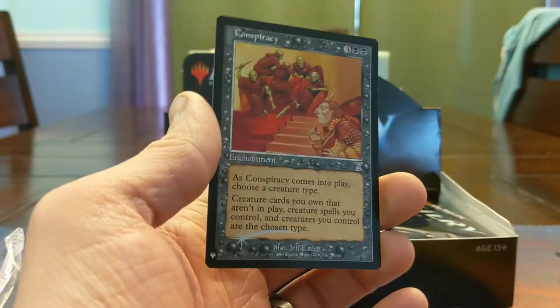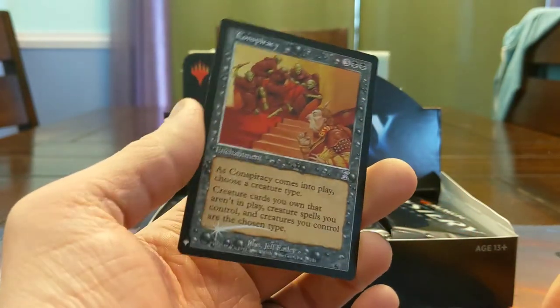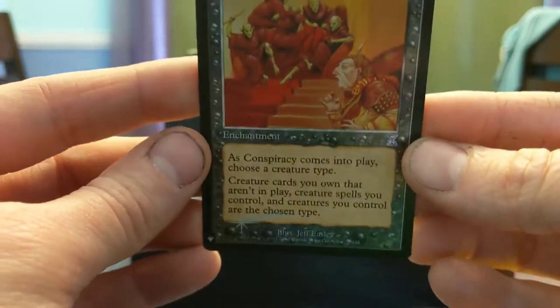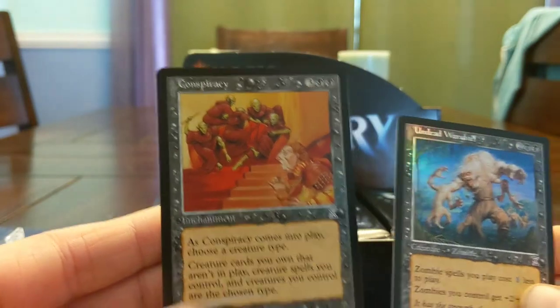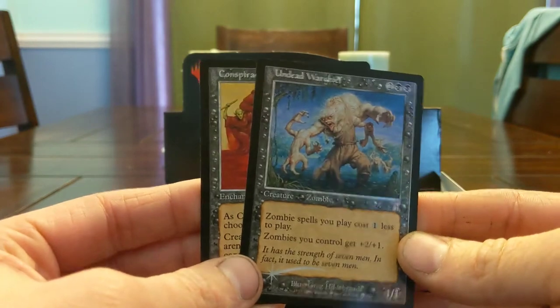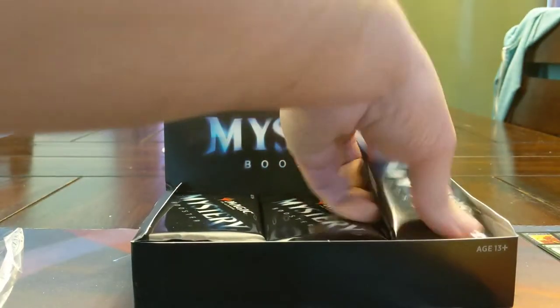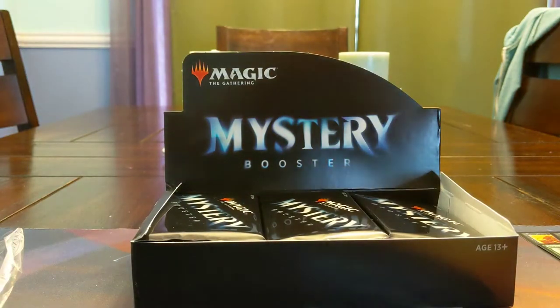We got a Foil Conspiracy! These old frame foils are so sweet — it's a time-shifted one though. So we got Conspiracy and Undead Warchief: you're supposed to name Zombie and everything becomes Zombies. We've got some really cool foils so far. I'm anticipating these foils are going to be crazy. And Hornet's Nest is going straight into the Commander collection.